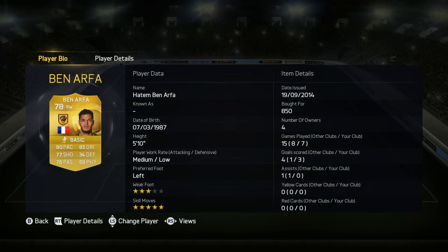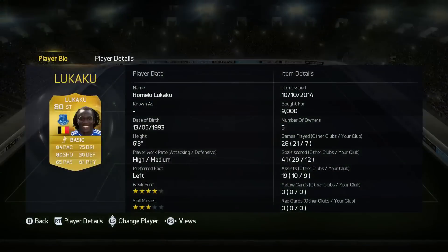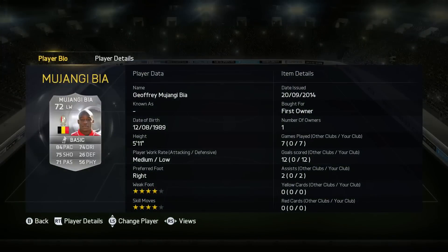Our right winger is Hatton Ben Arthur, who is a five-star skiller. Overall, I'm not really a fan of him — he scored three decent goals but zero assists in seven games for a winger is not a good look. And Romelu Lukaku — this guy's a machine. 6'3", with 12 goals and 9 assists in those seven games. 9k, and 84 pace is a ridiculous combination.